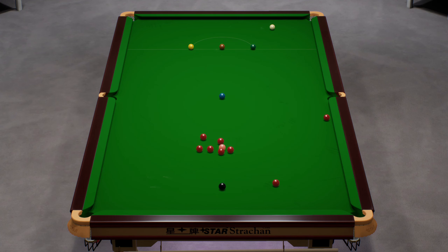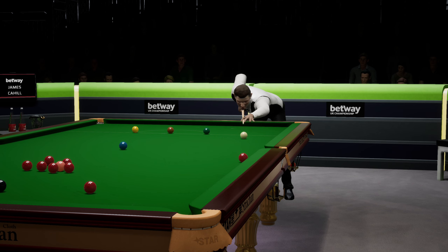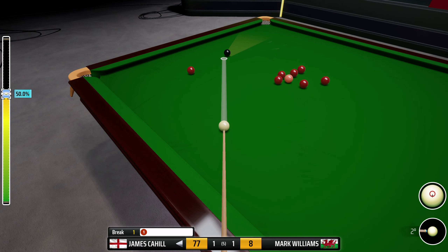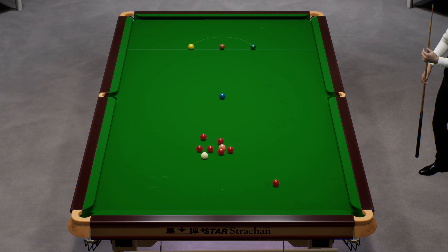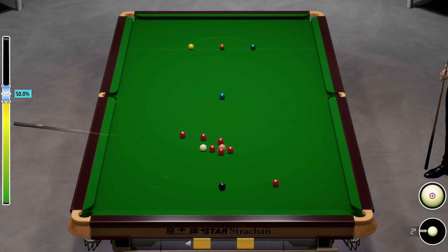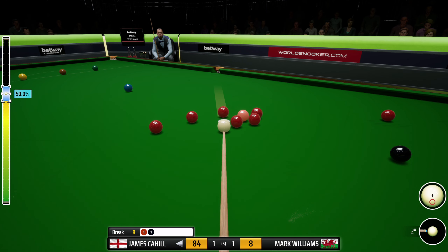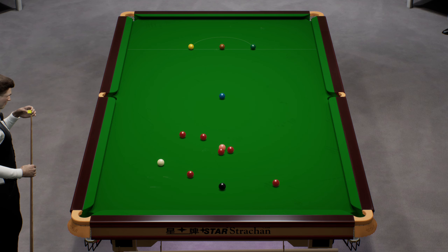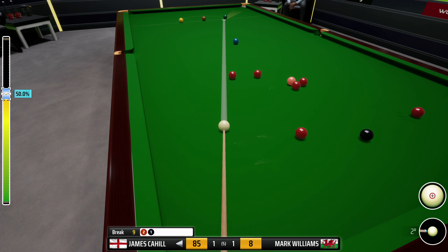I wasn't sure if it would get up the high side - visions of it coming into the pack, but we're all good. Looking to play this softly - position looks good for a colour. Oh dear, I'm not sure what happened there - I've just snookered myself on the red one into the middle. James Cahill 47. No way - I was going to say you're not taking that on, surely. He's taking on the pot along the cushion. It's there - magnificent pot! What about that for a position shot - perfect. Nicely done.